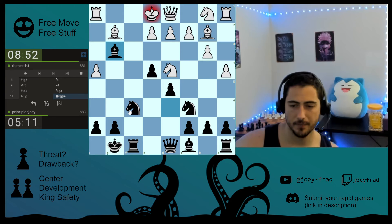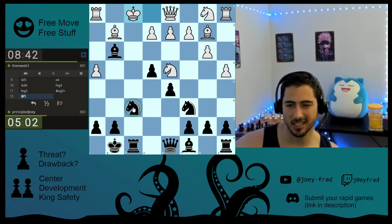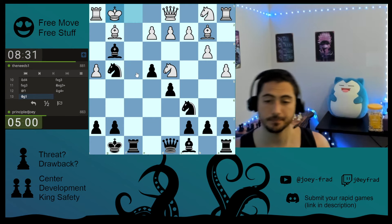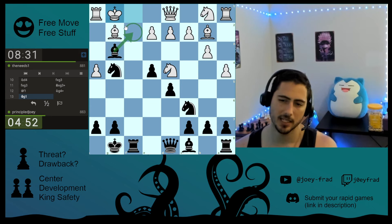We have the queen coming in to one of these squares. The bishop or the knight coming in there. He moves the king, so we have a discovered check. I'm going to go with this one. Coordinates here three times — that's a real pain for him. He moves his king, but now I have this check which wins this knight. Also this check — he's forced to go back. Do I have a checkmate there?